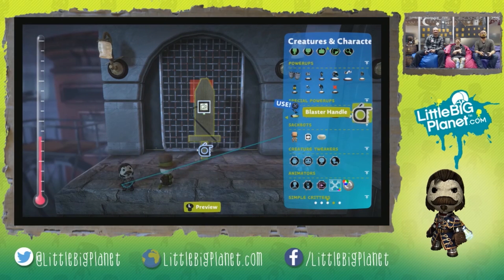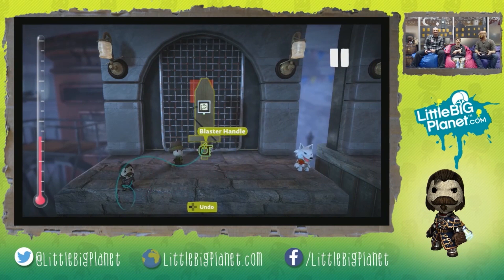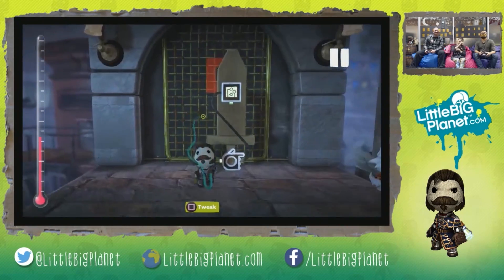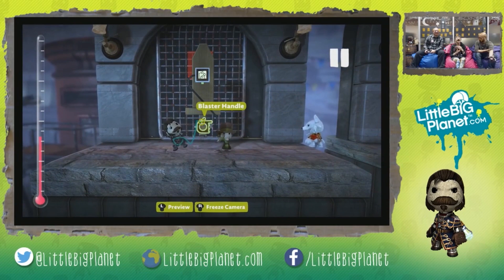Blaster handle. Basically we put our blaster handle where we want our Galahad Sackboy to hold the weapon. So with any sword we would put it on the handle - like so. This is the blaster handle. Oh, we've even got a pointy umbrella!